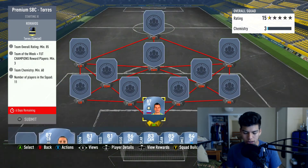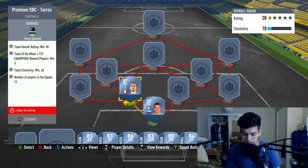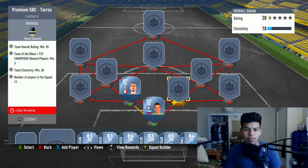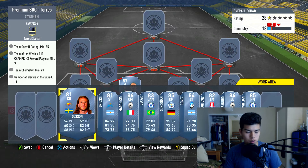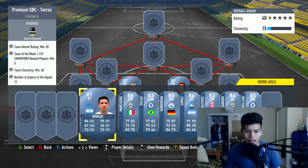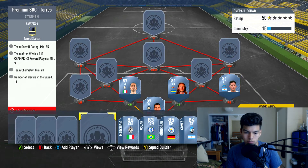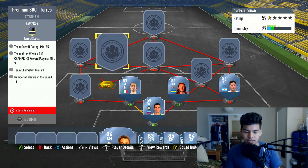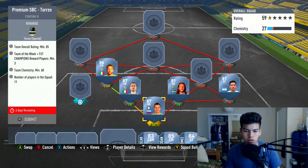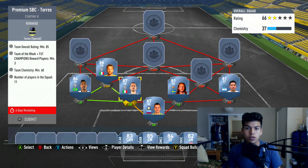We're going to start with Handanovic in goal, costing around 22,000 coins. Leonardo Bonucci at left center back will cost 23,000 coins — a very expensive player due to his high rating. Then we have two new Team of the Week cards: Olsen at 20,000 coins and Deriusi also at 20,000 coins. Alexandra goes at the left back spot for 8,200 coins, and Marchisio fills the left center defensive mid spot for 16,000 coins.